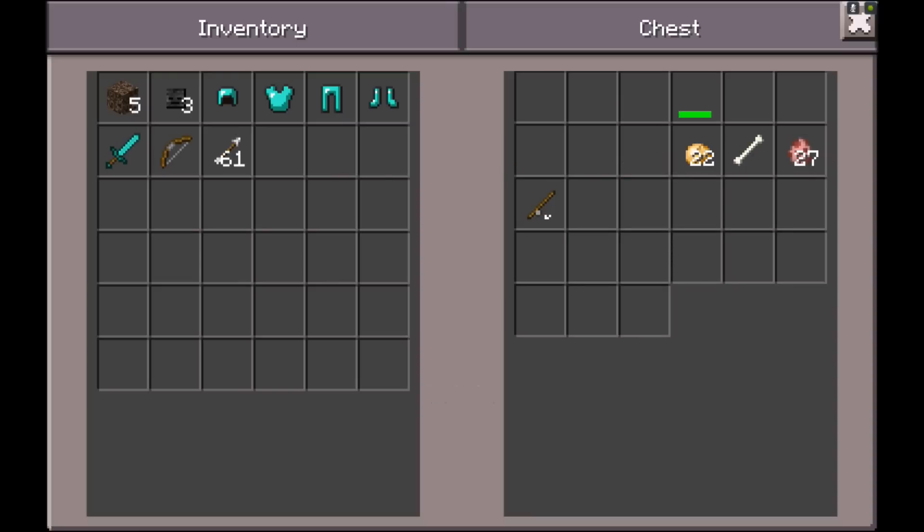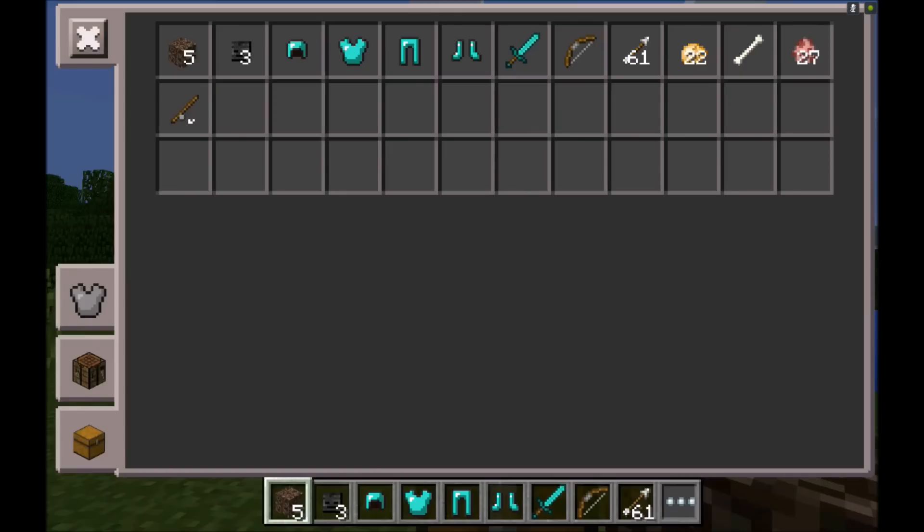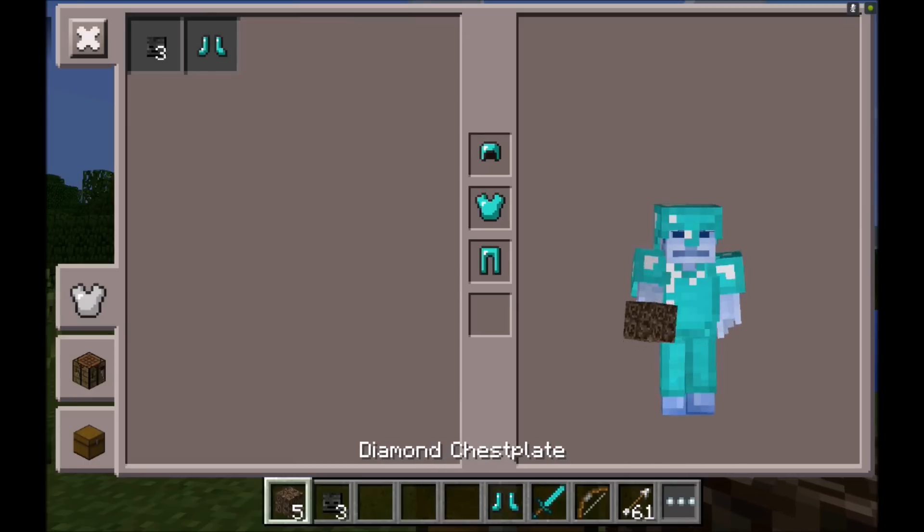I also got a Potato just in case I get hungry out there on the field. I also got a Bone to play fetch with this dog. And I also got some Pig Spawn Eggs because these guys are actually going to be my army — they're going to be my backup, the guys that come in and take this Wither Storm out. I also got a Fishing Rod because I've been noticing that all the pros use Fishing Rods, so now I have started to use one. And maybe I might want to fish later after I beat the Wither.